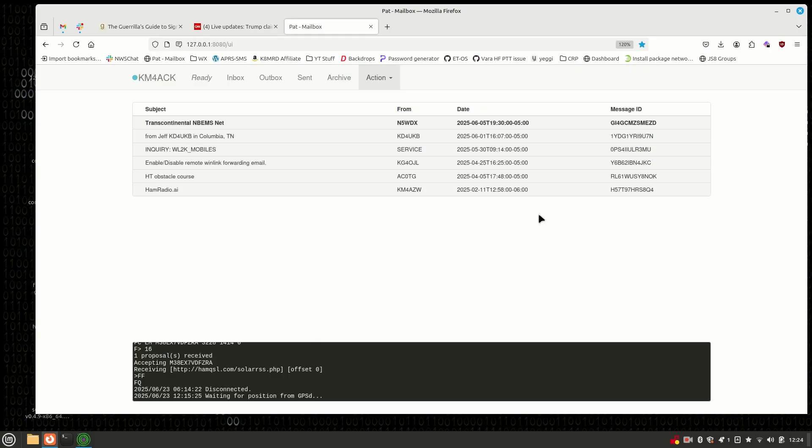Each of these messages that you send out is worth 10 points and you can send up to 10 of them. I'm pretty sure I could get that accomplished in about 30 minutes during field day. Sending an ICS-213 from inside of PatWinlink is super easy.